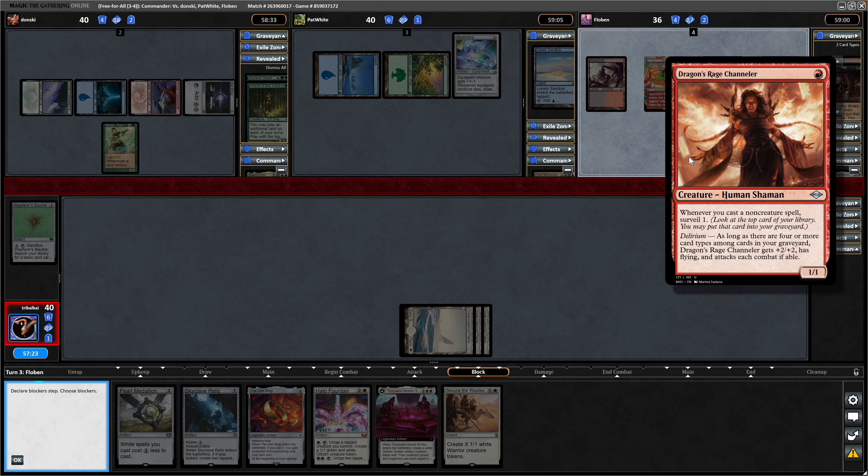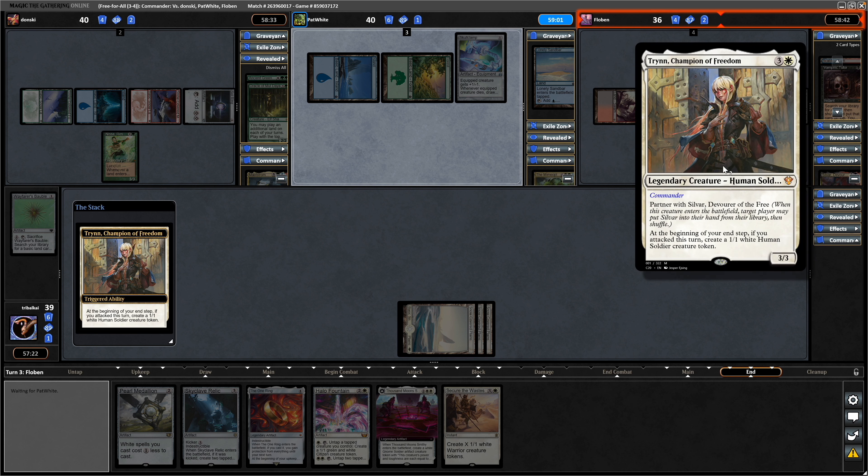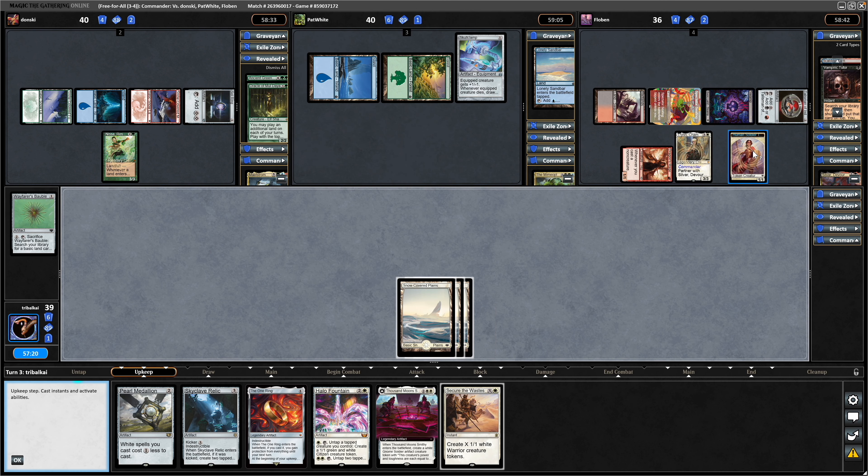Amazingly this is swinging in at us when there's a Maelstrom Wanderer going off over there. The first commander is Trin, Champion of Freedom, and they do get a human token. A land here would be nice — that way we can go into Skyclave Relic and Pearl Medallion, but no such luck.